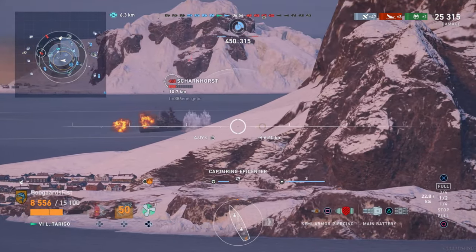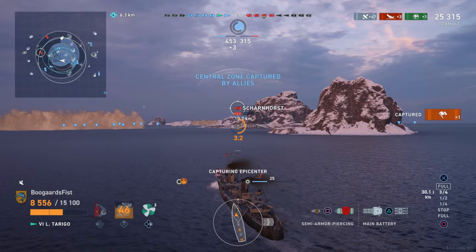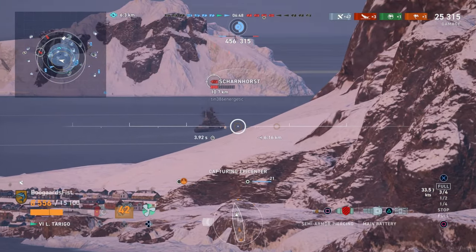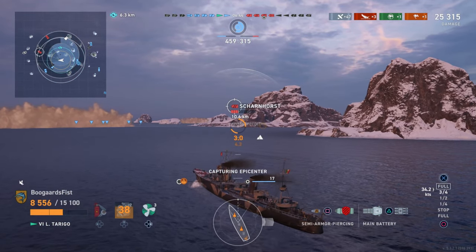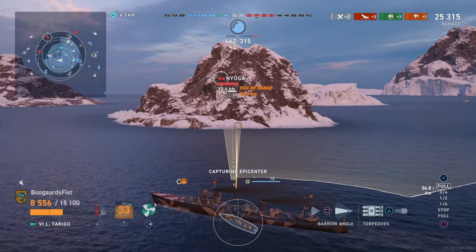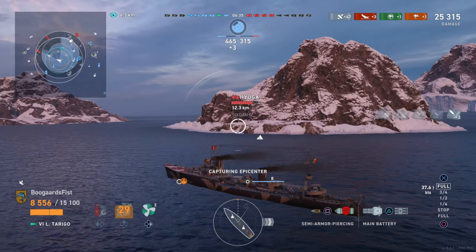Especially if they manage to get all three bases, your team's hanging around the edge of the map and you're gonna lose that game almost certainly. This is a very punishing game mode if you ignore it. Just try and capture the bases. Taking some free shots on the Scharnhorst - why not? We want him out of that second ring and there he goes. We can finally start capturing ring number two. It looks like we got the destroyer and potentially that other cruiser to the east all captured. This one should go pretty quickly.